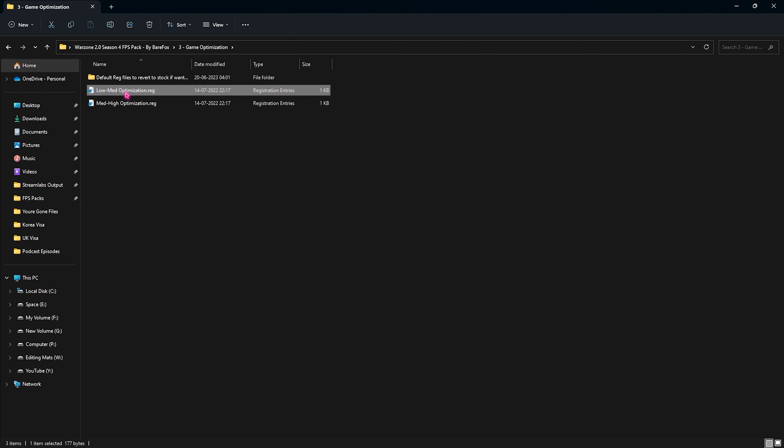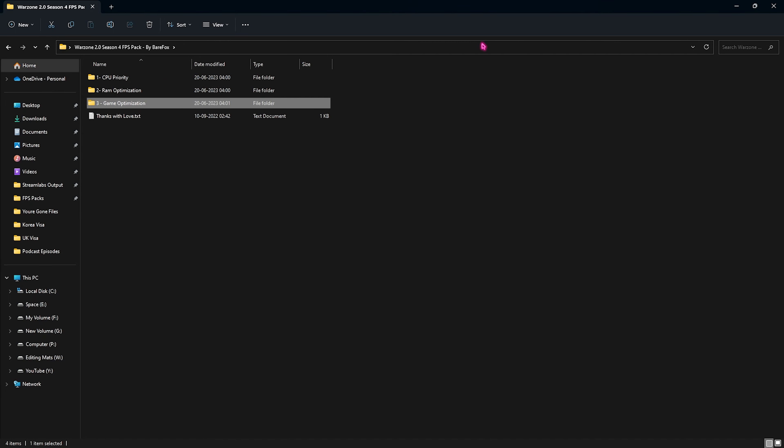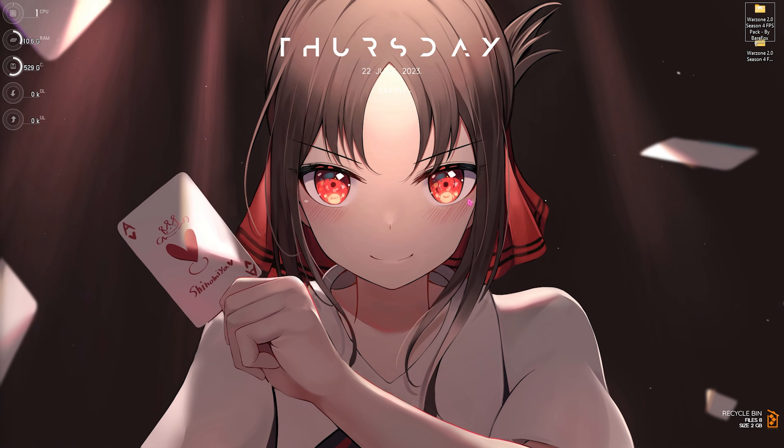Then open the Game Optimization folder. Choose Low-End Optimization if your computer is low-end, or Mid-High Optimization if it's a higher-end system. If you're unsure which to run, leave your specs in the comments and I'll tell you which one to use. Default registry files are also included if you want to restore settings back to normal. Once done applying the FPS Pack, close it and proceed to the final step.